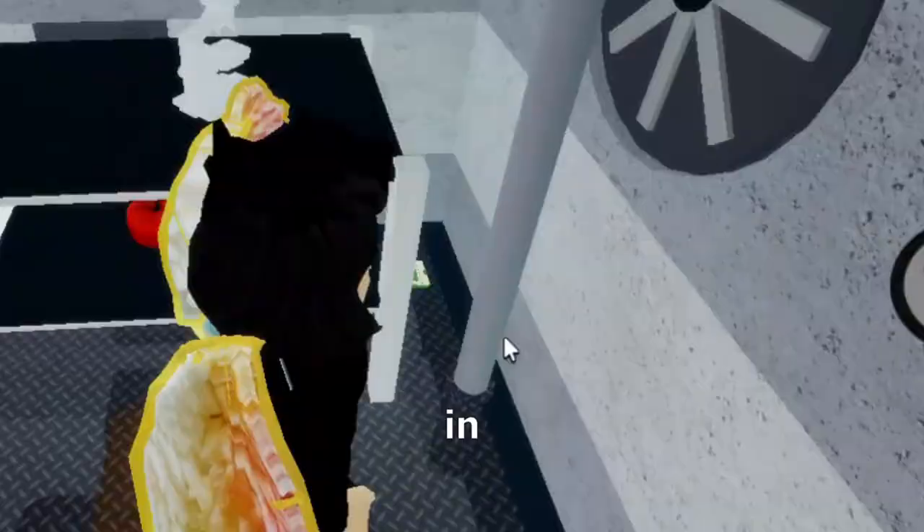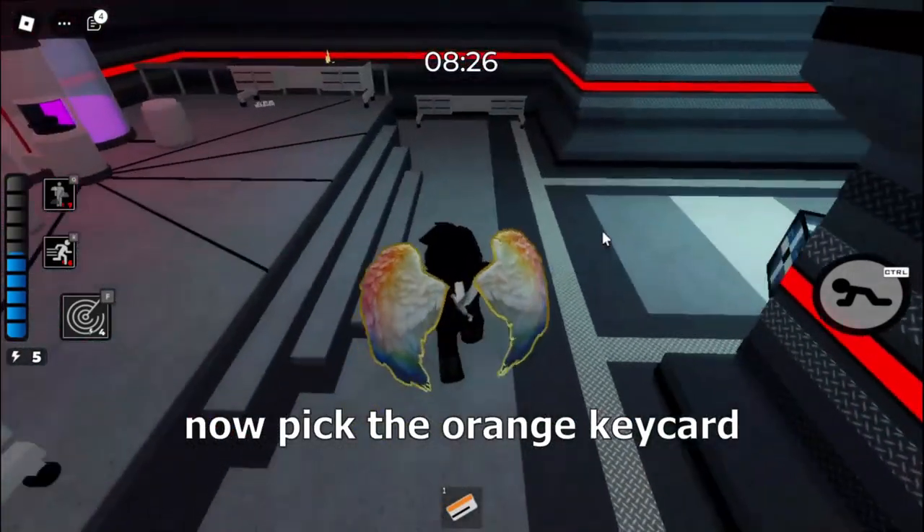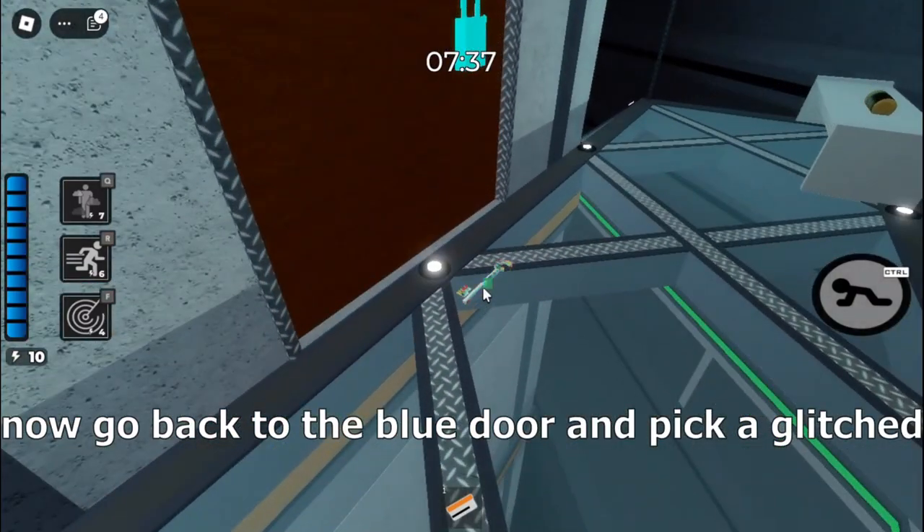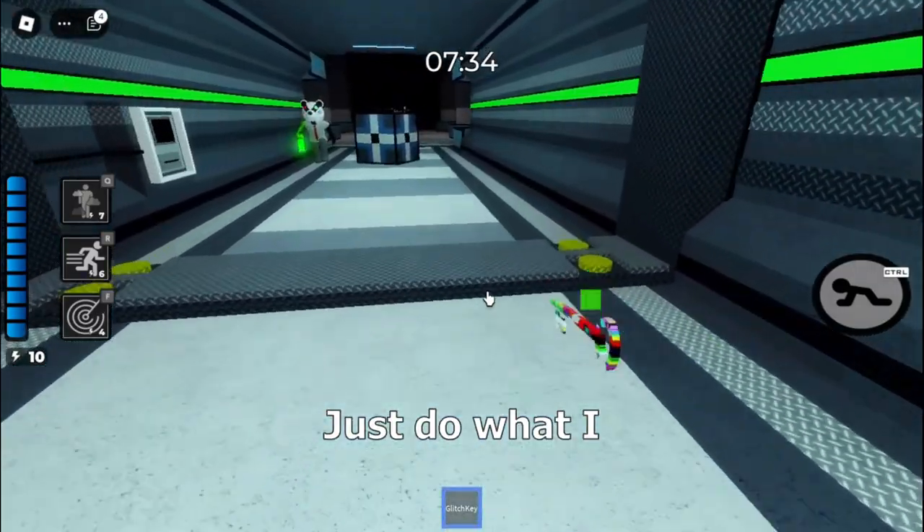Here is the location of the chip you picked in the Mall chapter. Alright, now pick the orange key card and use it. Now go back to the blue door and pick a glitched key. Just do what I am doing.